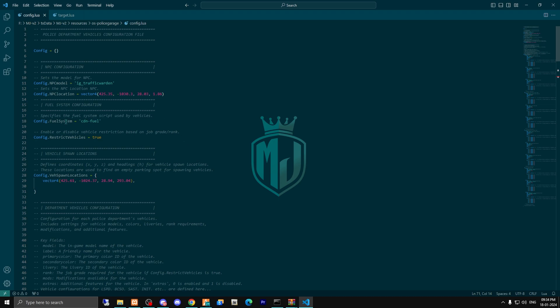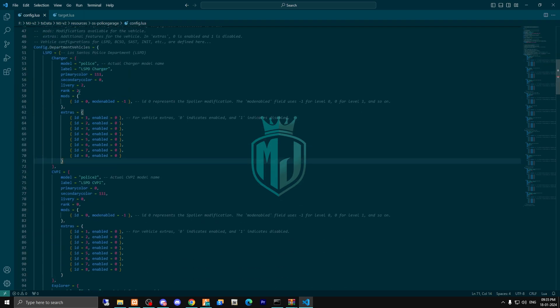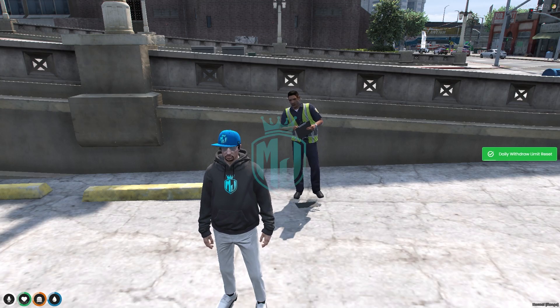Second, change the fuel system. By default it uses legacy fuel, so replace it with whatever fuel script you are using — most use cdn fuel, so just select cdn fuel here. Third, change the vehicle spawn location according to your server MLO. Fourth and last, rename and replace the vehicle models with the vehicles you've added to your server. That's all you need to do with this script.